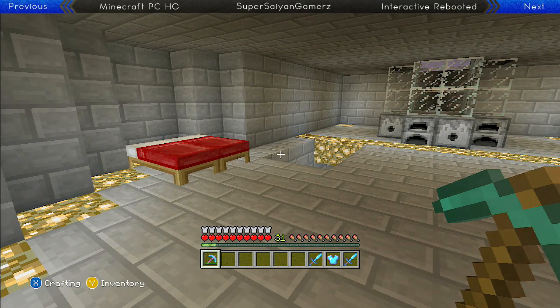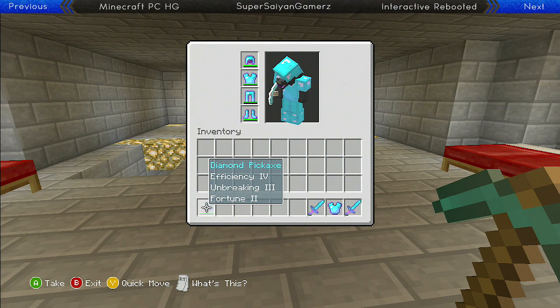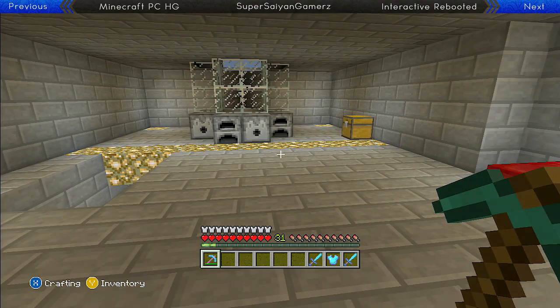Pretty much you can remove an enchantment from your item and get it back to being a regular item that you can enchant again to get a better enchantment.